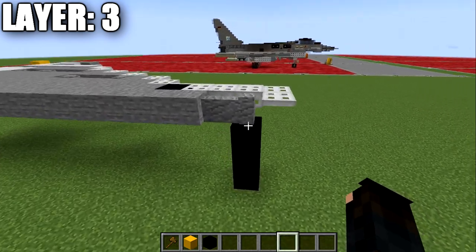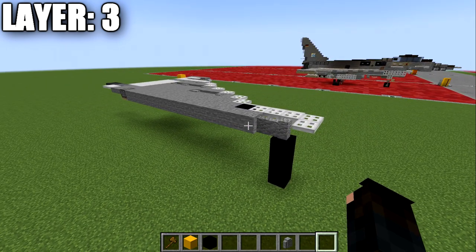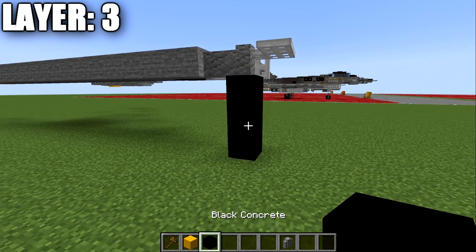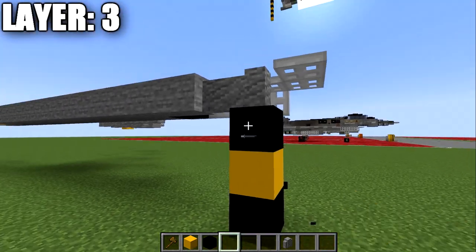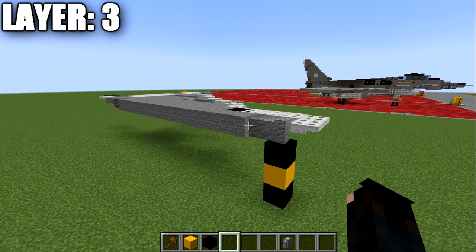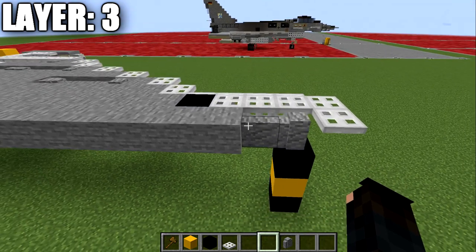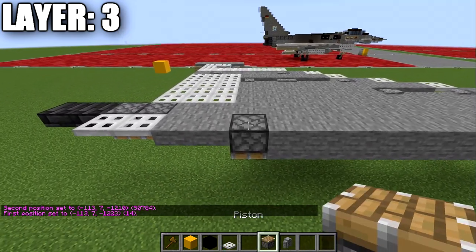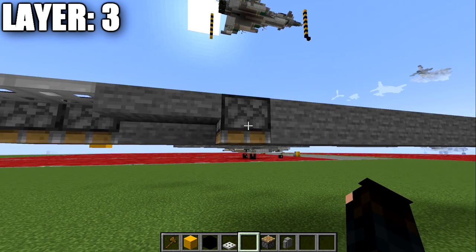We're going to start by placing down two andesite walls. One quick thing to mention: if you want to build the aircraft landed, we will be adding landing gear at the end as a modification. That means we're building in the in-flight configuration and modifying later. If you want to build this landed, make sure you have three blocks of space between layer three and the ground level. Make sure that is correct and the right height, because when we add landing gear we'll need that space. We then place down an iron trapdoor coming off the front of that wall, then a row of 14 stone blocks back. We place down a piston upside down — if you're not on Java, use an upside down stone stair instead.